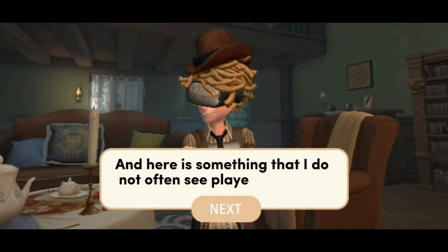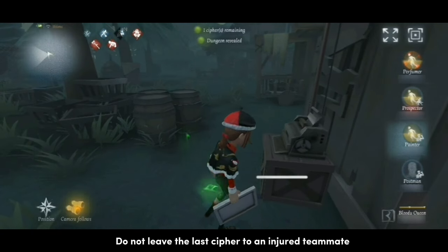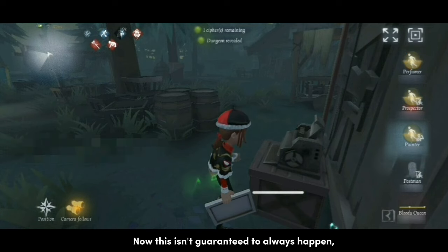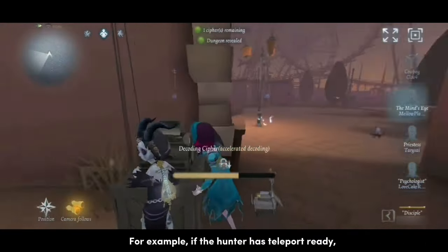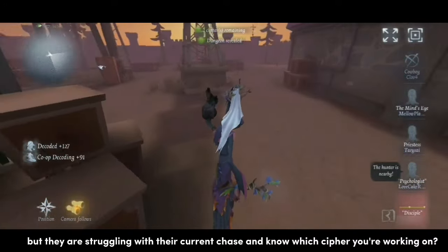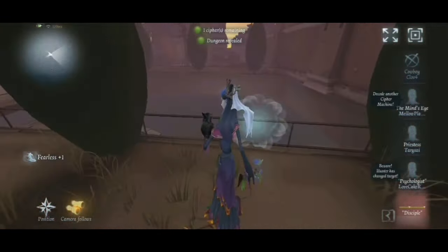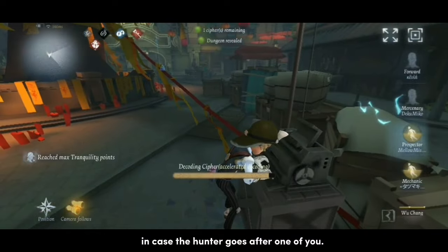Here is something that I do not often see players consider. Do not leave the last cipher to an injured teammate, or else a hunter like Bloody Queen, Wu Chang, or Nightmare might go after them. This isn't guaranteed to always happen, but matches can go in unpredictable ways. For example, if the hunter has teleport ready but they are struggling with their current chase and know which cipher you're working on, they may teleport to you — which is really bad if you're injured. Your team should decode an extra last cipher machine in case the hunter goes after one of you.